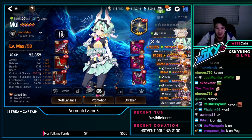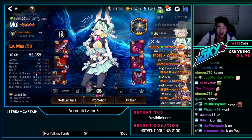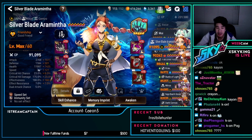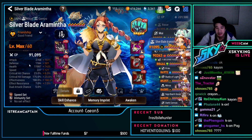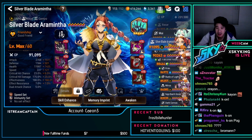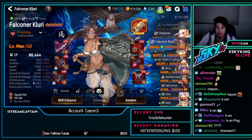Mui — 274 speed with Oath Key, 100 crit chance, 88 effectiveness. ML Armintha — speed immunity with Abyssal Crown, 190 effectiveness. Holy shit. Falconer Kluri — 265 speed, standard tanky build with effectiveness.